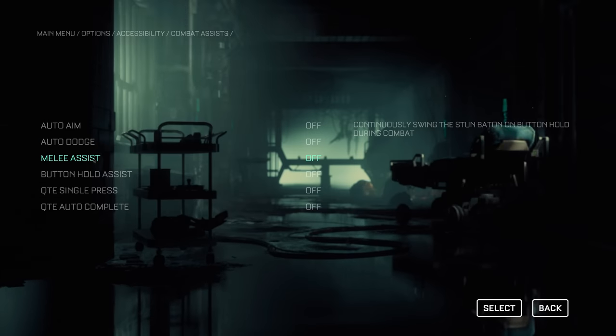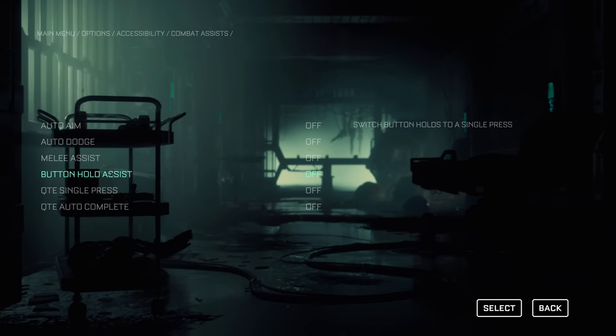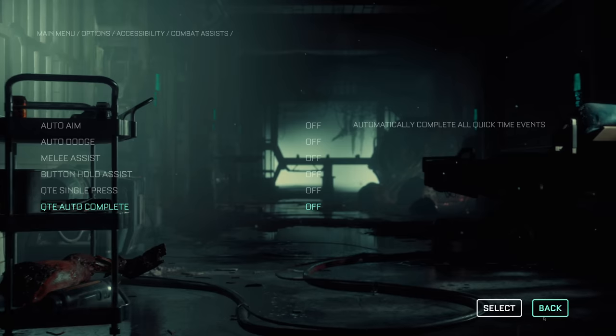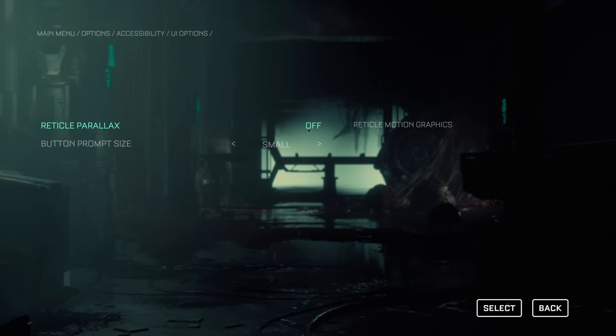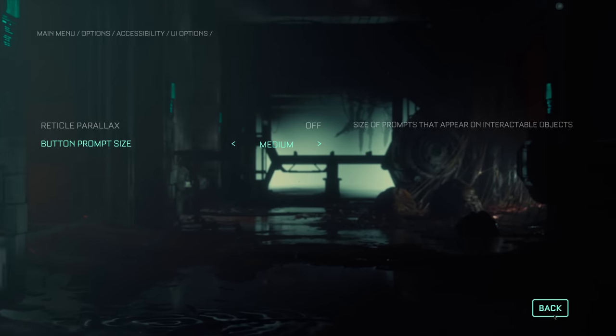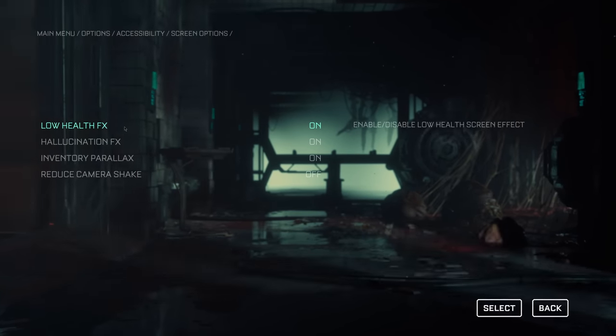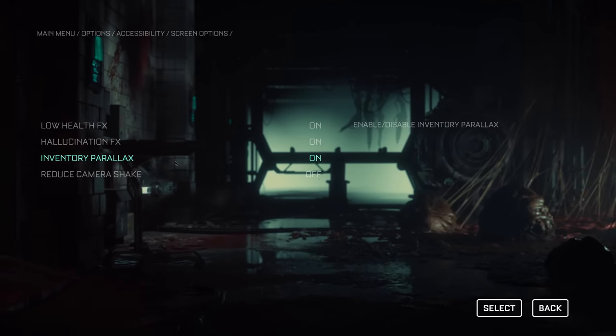Accessibility options include things like aim assist, auto-dodging, auto-completing QTEs, and changing QTEs to a single button press, among a variety of other things. So you have options in terms of difficulty — this can be a relatively relaxed experience focused on the horror and the narrative, or if you're really in for a challenge, maximum security with all accessibility options turned off is very challenging.